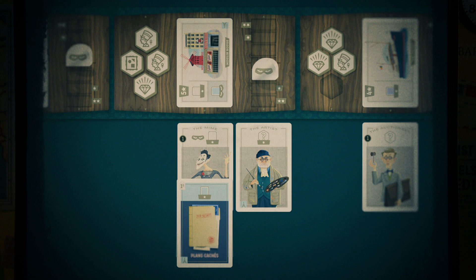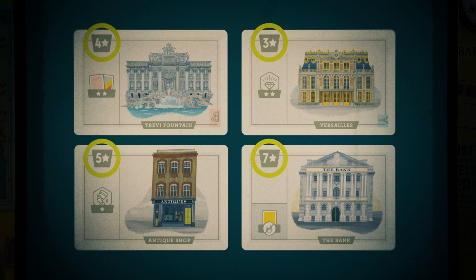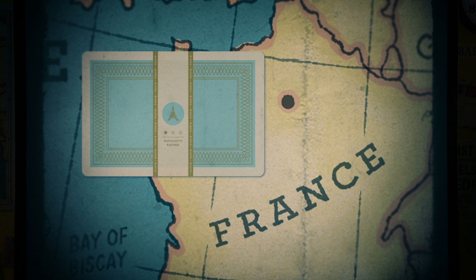These icons depict the points a mastermind scores if they win a location — for example, winning the Art Gallery scores five points plus one additional point for each green card they have played there. The city you choose has a unique color and icons. Paris's city color is blue, and locations there reward extra points for stolen goods — the city is home to some of the most valuable diamonds, antiques, and paintings. Gear in Paris focuses on point combos.